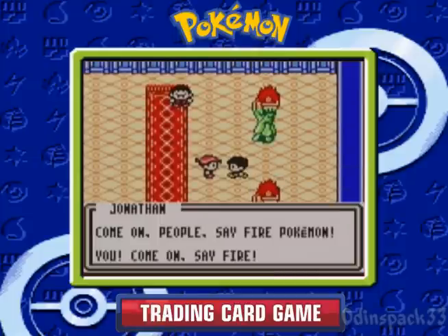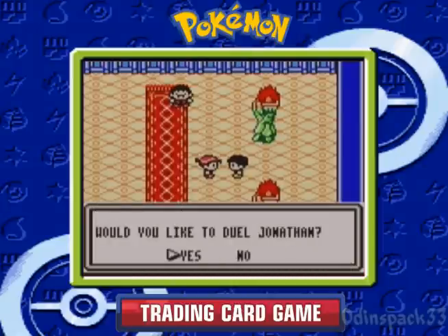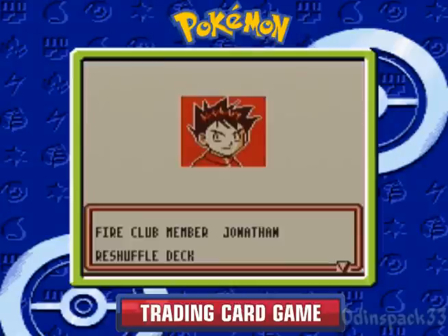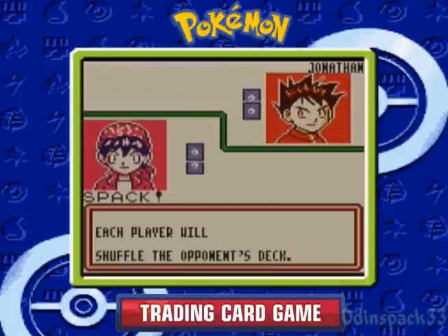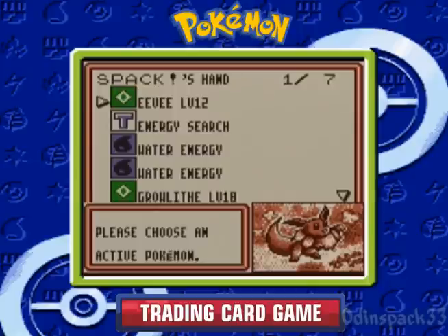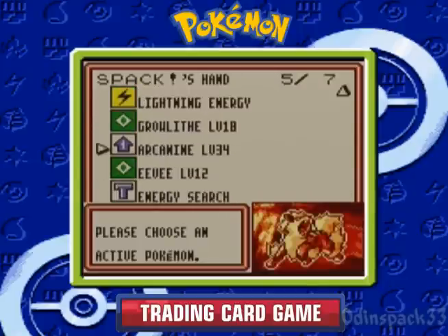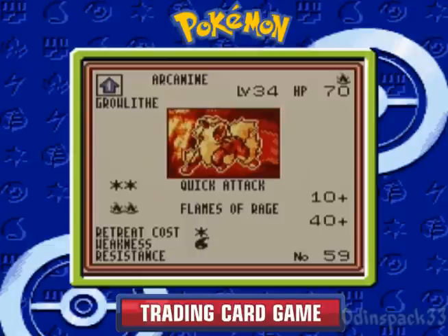This deck here, we're about to fight Jonathan. He says Fire Pokemon — okay, let's duel. I think he has other stuff besides just Fire in his deck. I think he might be rocking colorless as well. This is the reshuffle deck. And there's our Eevee. We got Growlithe, too. I'm also using the Promo Arcanine.